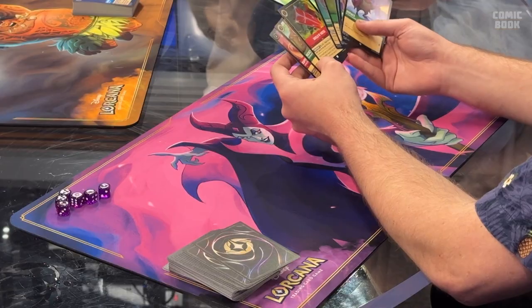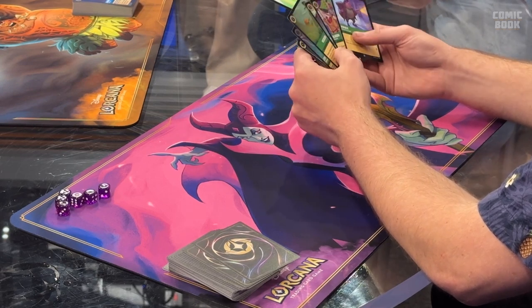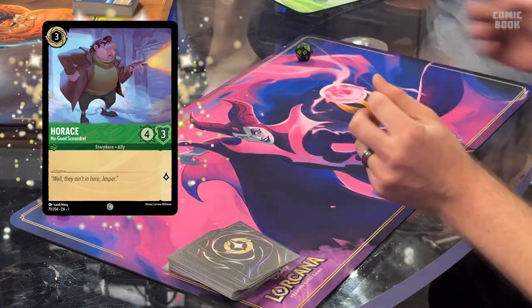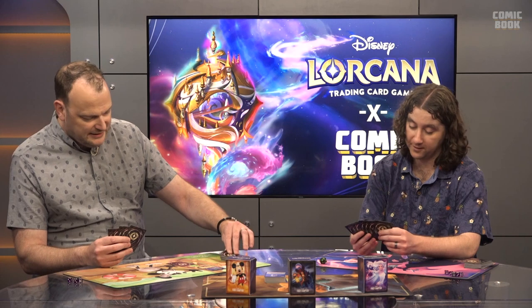Christian's turn: Ready, Set, Draw. He draws a card and puts Horus into his inkwell, then passes back.